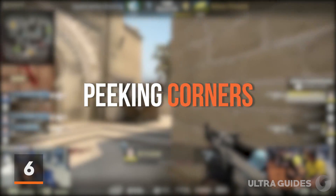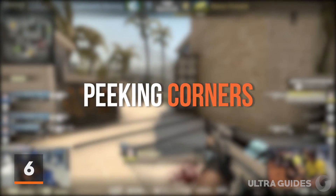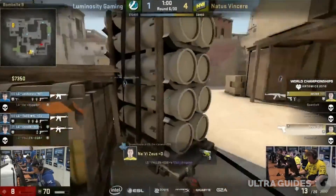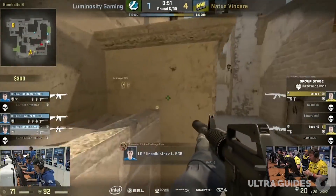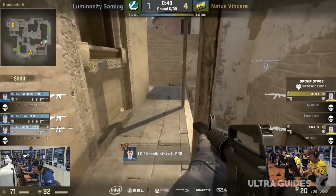At number 6, we have peeking corners. You shouldn't be constantly peeking corners where the enemy can see you first. Keep in mind that the closer you are to a corner, the faster the enemy will see you. When you peek a corner, step back — it'll make it so the enemy won't see you as fast.